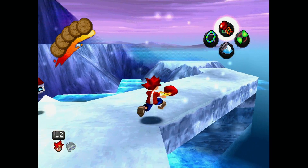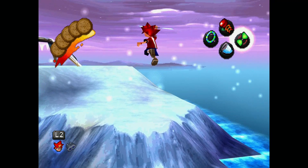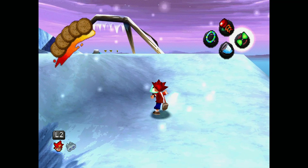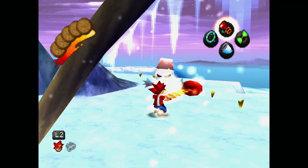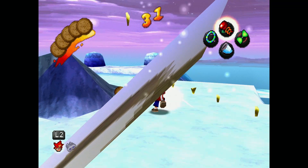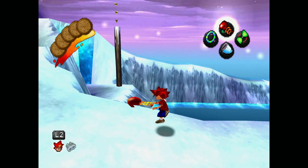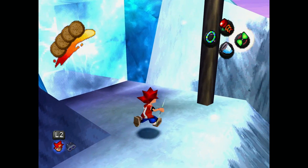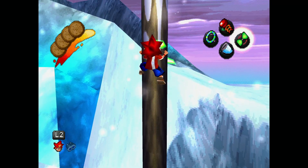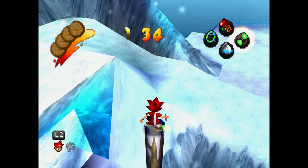Next one is here on Snowy Mammoth. From the start, take this little path underneath the tree branch thing, watch the snowman a couple of times, and then you can probably see the bottom of it. Climb up the pole, then jump, fly, and there you go.